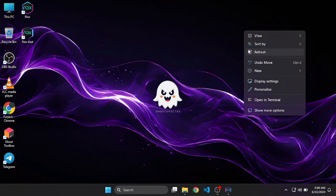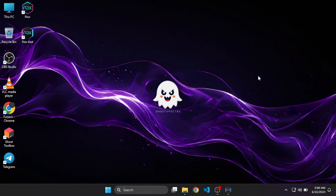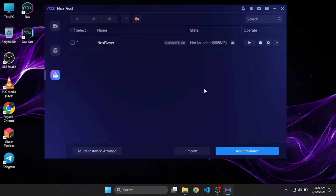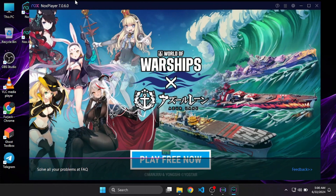Hello guys, welcome back to Furja Gaming. I'm your host Furja. In this video we're gonna see how to root NOX simulator using Kitsune Mask, which was formerly known as Magisk Delta. Magisk Delta has changed its name, and the recent release is actually a pre-release, but let's install this pre-release and use it to root the NOX simulator.